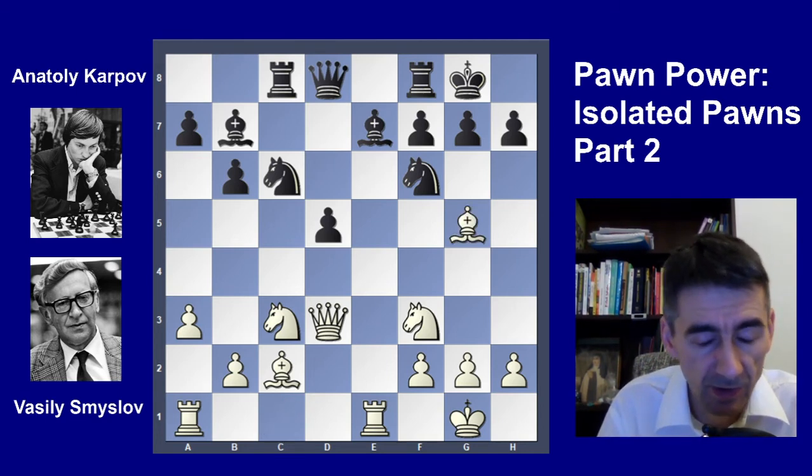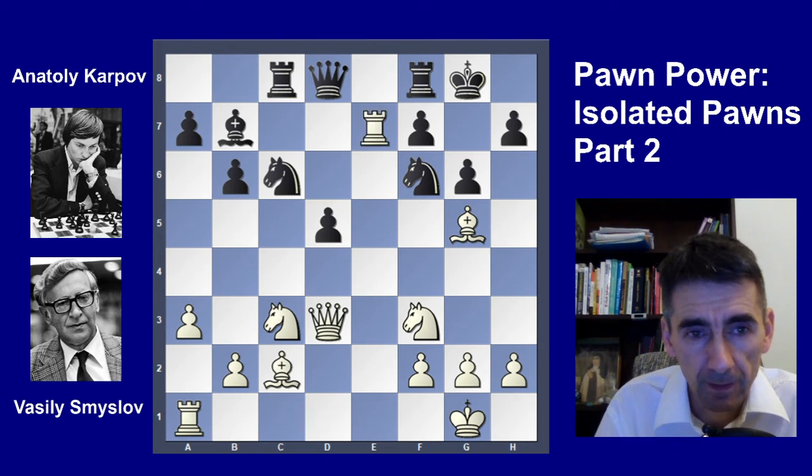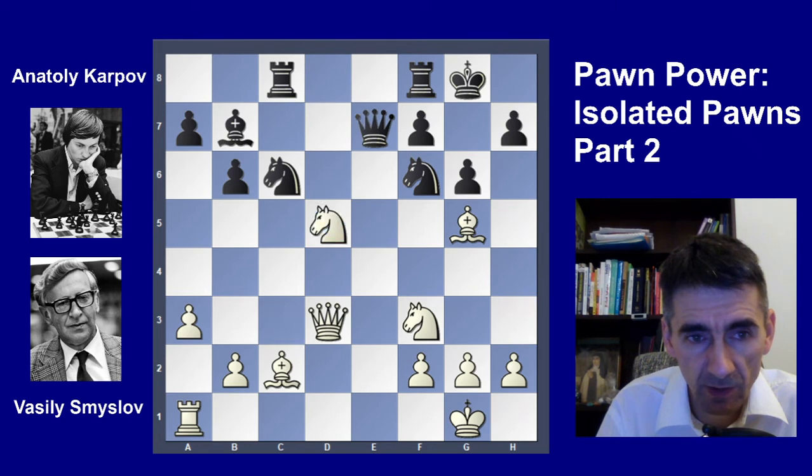Bg5 is the good move. After Bxf6 and then Qxc8, checkmate. And after g6, another nice move comes — please try to find it. This exchange sacrifice wins because after Qxf7, Nxd5, and the next move Nxf6 check. White has two pieces against the rook and a very strong attacking position, which provides the victory.